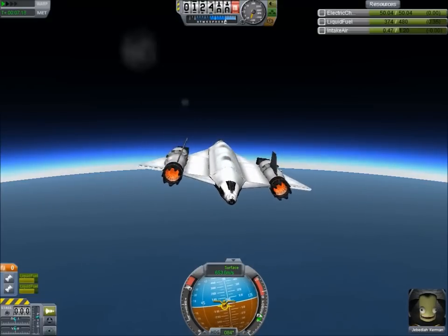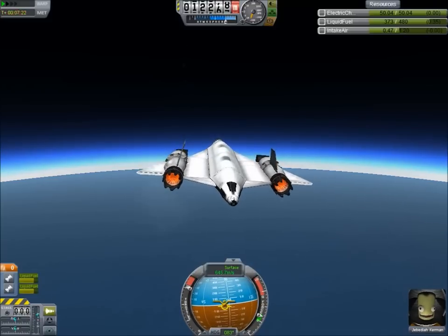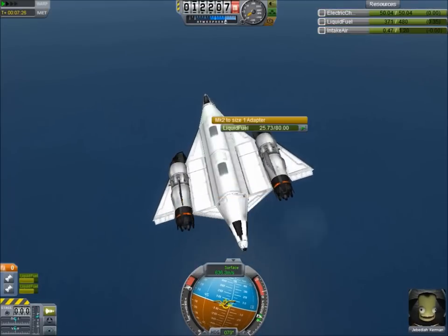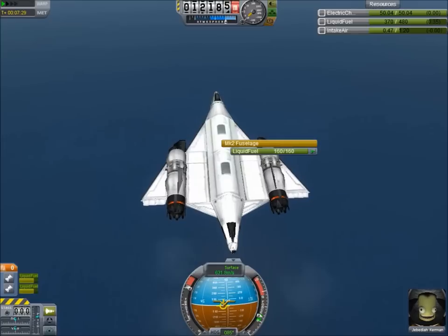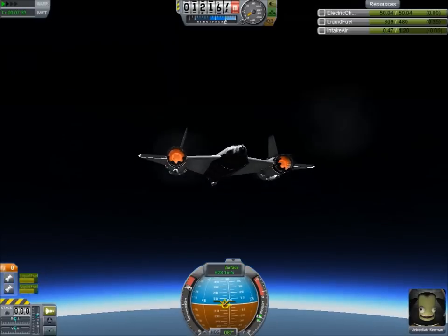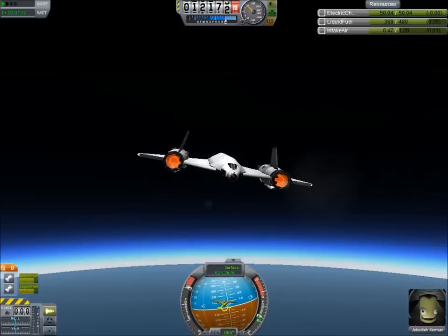I'm just going to set the pitch trim to the second notch there, see if that helps. If I remember correctly, we should be using fuel out of the first tank and this rear tank, and then next it should symmetrically dump these tanks, I hope. If it does, we're going good. If it doesn't, I don't like it.